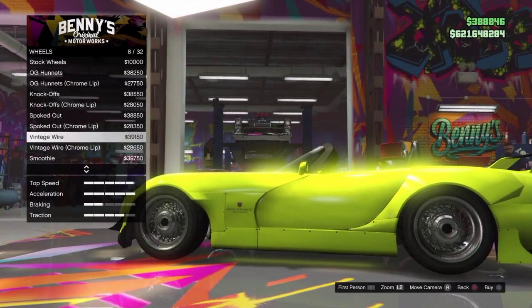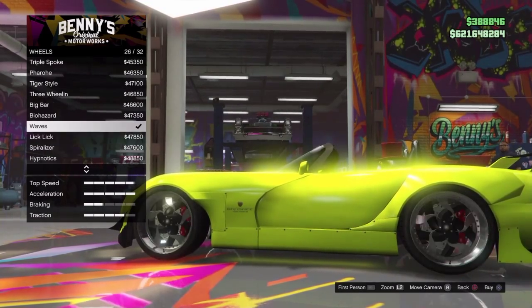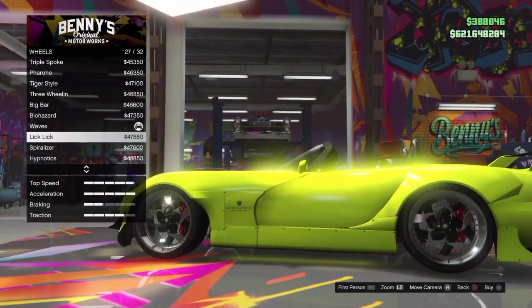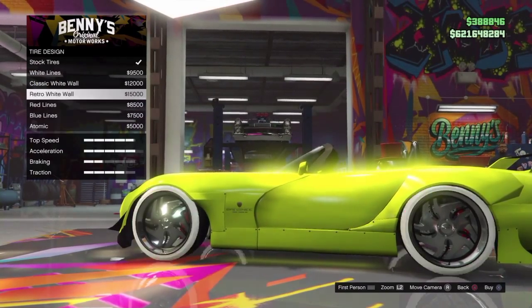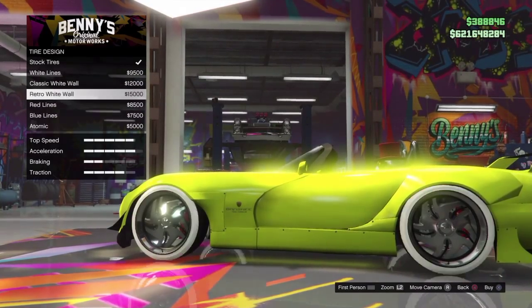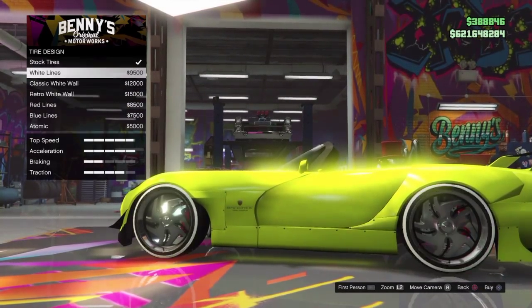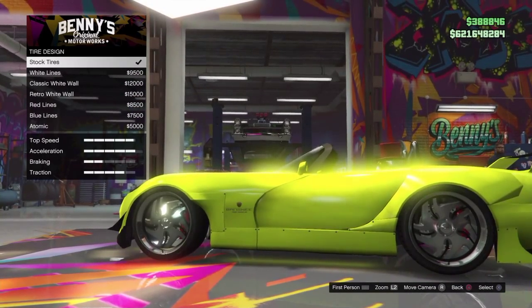Once you've done that, go back to wheel types and put on the one we put on at the start, which is Waves. Then go to Tire Design again and just keep scrolling through a while — you'll notice it doesn't start flashing immediately, but once you've done it for a little bit and back out, it will start flashing.